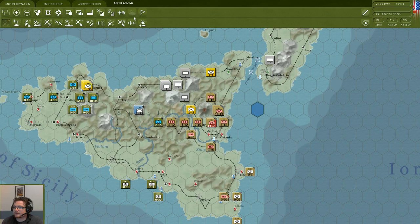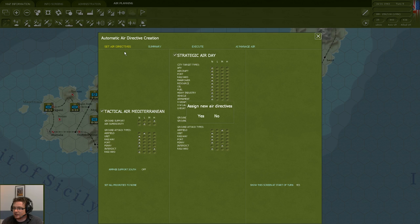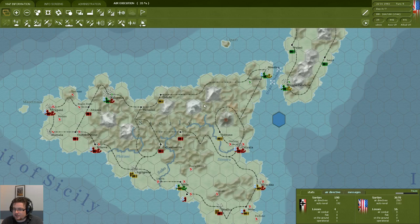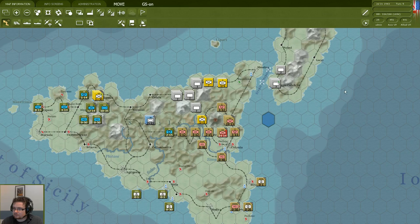I'm going to set the air directives and see if we can get close enough to Messina to make capture possible. We're going to keep the air directives as they are. Turn times, of course, depend on the computer you're using and also on the size of the scenario — this being an introductory scenario makes it go pretty fast. Even on bigger scenarios and lower PCs it is definitely still very much playable. It also depends on the amount of detail you want to see during the combat resolution. We're getting our results again and looking at the different depots and the priorities and stock they have.